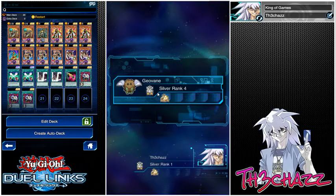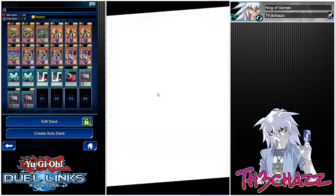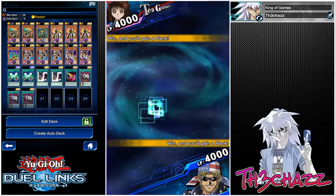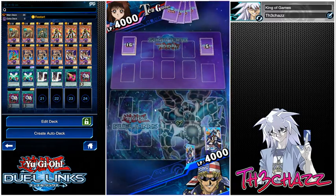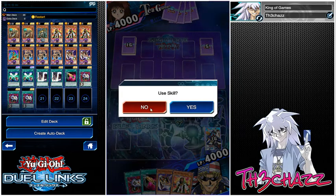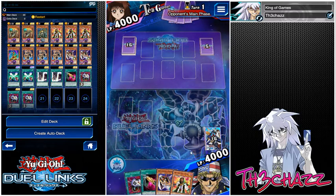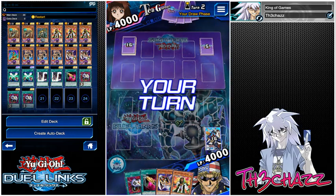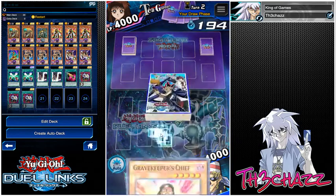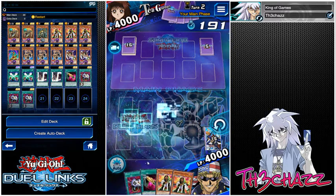So here's the first battle. Going against a Silver 4 and we're only Silver 1. Tea Gardner. I'm running Restart as my skill as well, because it's a really, really good skill. Let's see what our opening hand looks like - it could be worse, I'm going to keep it. Let's see what they do - they just end the turn. So what I might do is just set down the Priestess this turn, end my turn.